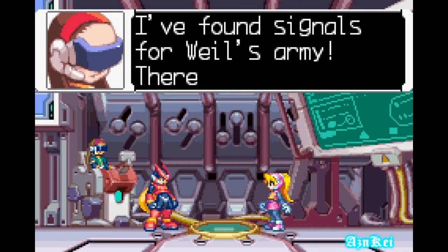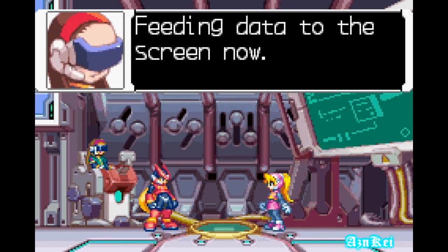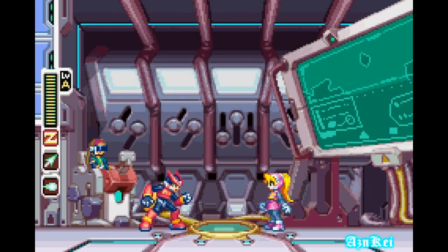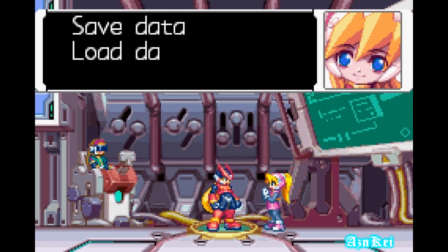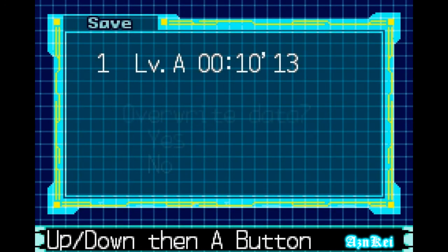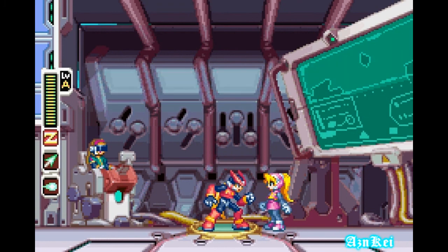'Zero, worrying won't stop Weil's army — you can only do your best and hope that's enough.' Alright, then let's do what we can to protect the nature of Area Zero. I hope the people in the settlement will come to realize we're not trying to hurt them — I'm sure they will. I found signals for Weil's army — there are eight units. Ragnarok has begun. Choose mission. I'm gonna save the game, because if I mess up I've already done some stuff here, so it would be wise. There you go, I saved the game.